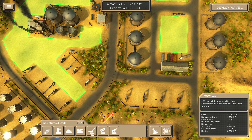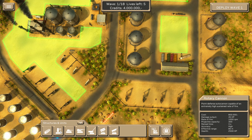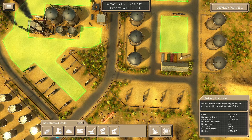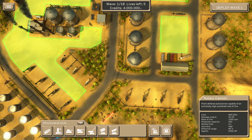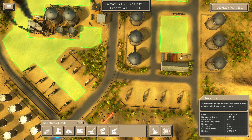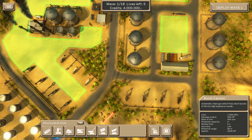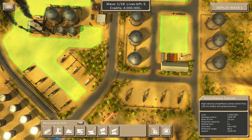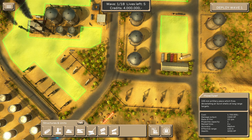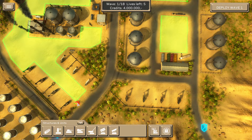Let's have a look at the towers. We've got a Point Defense Autocannon, capable of an extremely high sustained rate of fire, costs 800,000, damage output 45, rate of fire 1000. That one at 400 damage at a rate of fire of 400 seems like way more damage. The Burst Cannon has a good projectile capacity and a short reload time — I'm liking it. There's a very slow rate of fire option, so we're going to ignore that one for now.